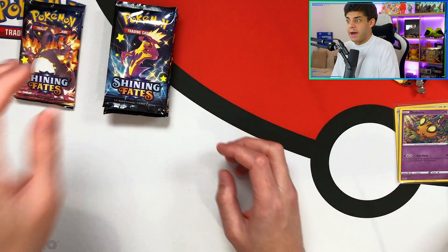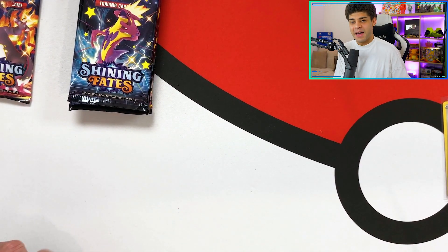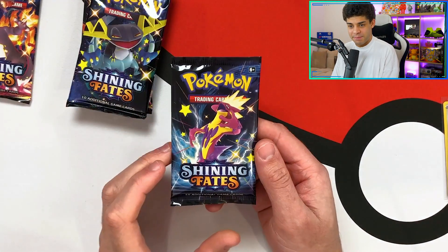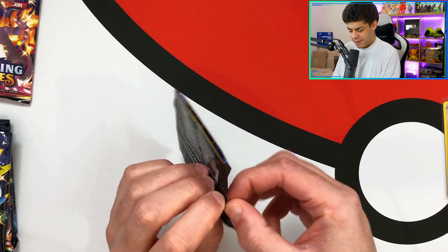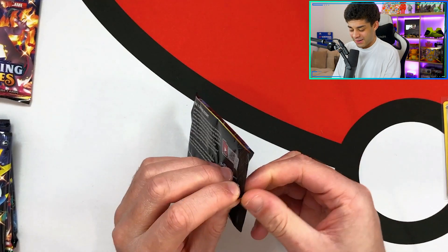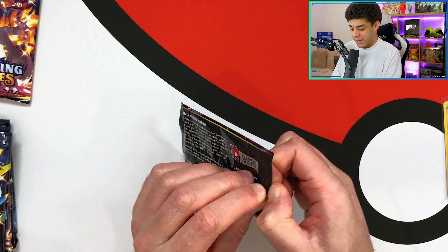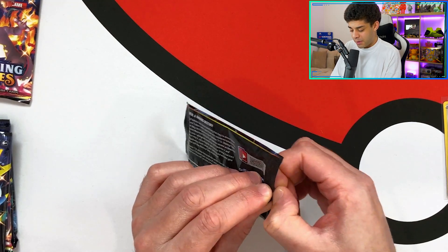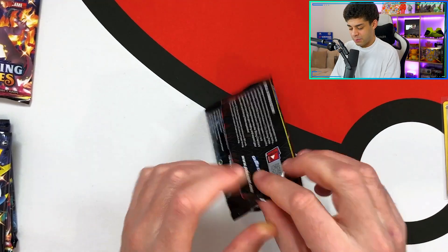We've got six packs - Toxtricity, Dragapult, Charizard artworks right there. I love the Charizard artwork so I'm going to leave that till last. I want to get some baby shinies as well. By the way, I can't even get into this pack - they don't want me to get into this one!